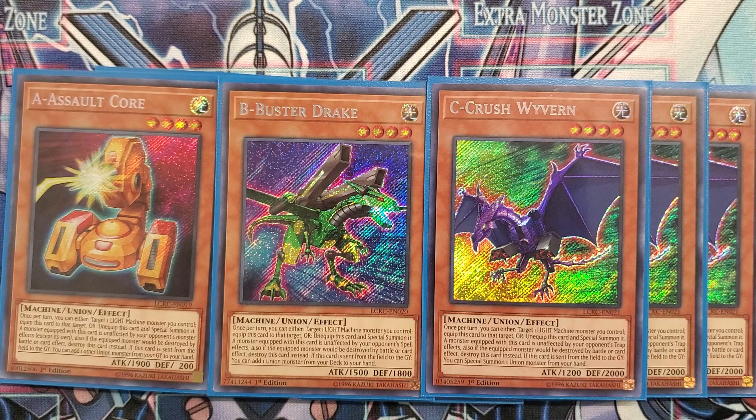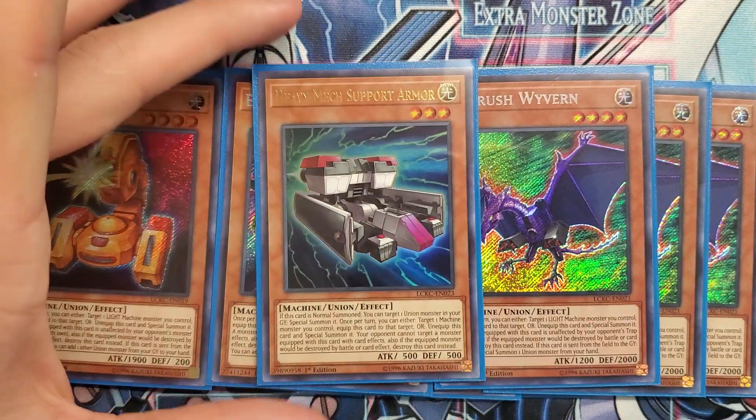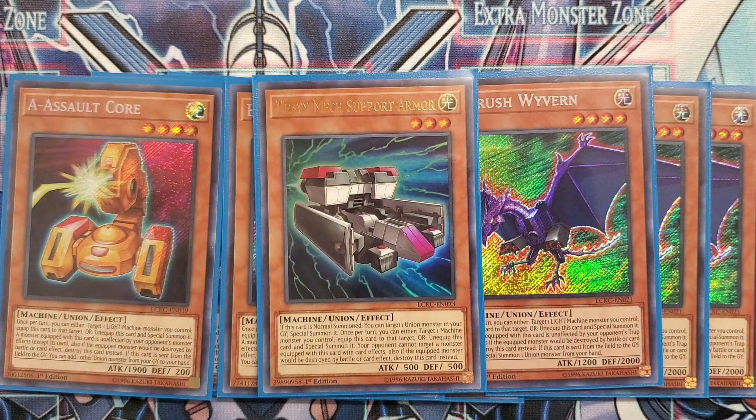To round off our union lineup, we have one copy of Heavy Mech Support Armor. Only playing one now because without Summon Sorcerers it's not as important to have two. You want to be constantly forming chain links like A, B, and C on the field. Typically the combo was: you'd summon Sorcerers on A or B to bring out C, and if you had Armor in your hand you could chain link them. But it's not as important now, and I need space for other stuff.